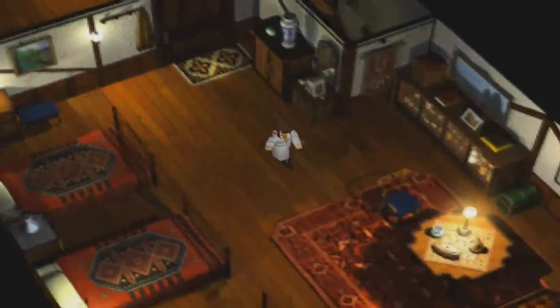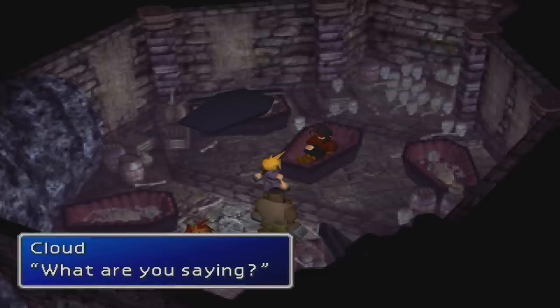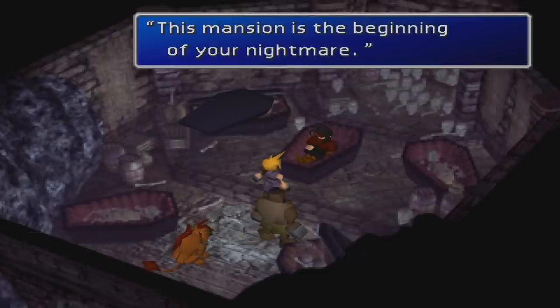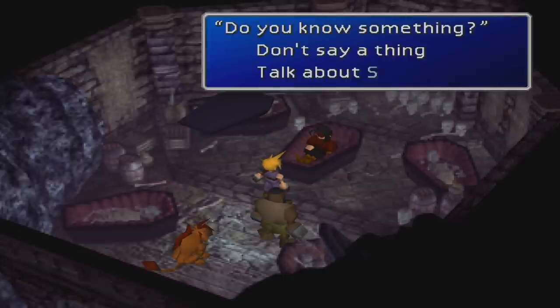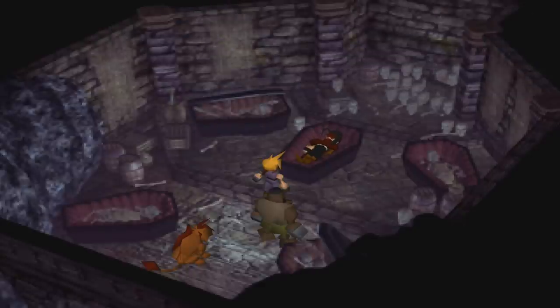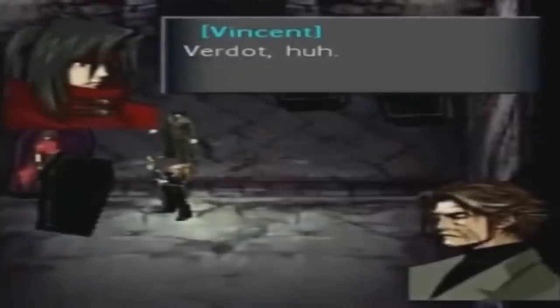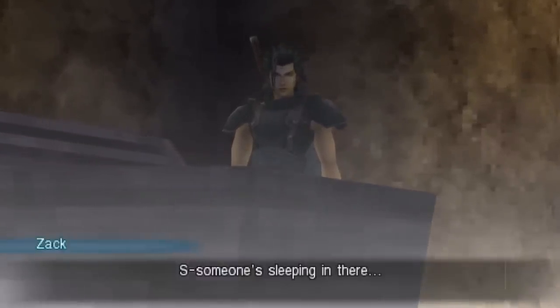However, Lucretia becomes ill because of the birth of her alien baby Sephiroth, and Vincent turns into a pile of self-pity due to his inability to save her from her sickness and decides to lock himself away in a coffin for 30 years. Because of this, Vincent is technically 57 during the events of Final Fantasy VII but has the physical appearance of a 27-year-old. Vincent wakes up once during this sleep to help the Turks fight Avalanche in Before Crisis Final Fantasy VII. Also, Zack Fair finds Vincent sleeping in his coffin during the events of Crisis Core.